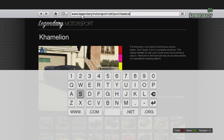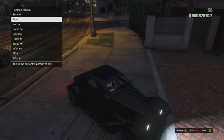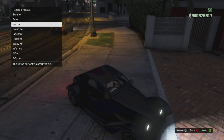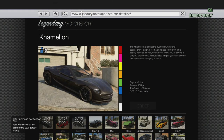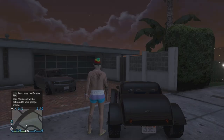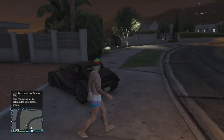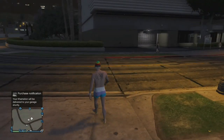Then type 'purchasecar' — no space between the words. You can pause the video here if needed. Then enter it and it asks which car you want to replace. I'm going to go ahead and select the Hot Knife. As you can see, backing out, it says 'Your Chameleon will be delivered to your garage shortly.'